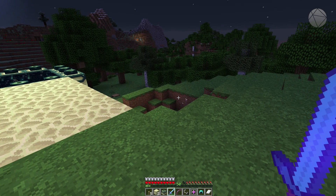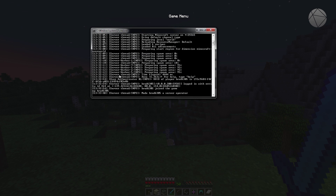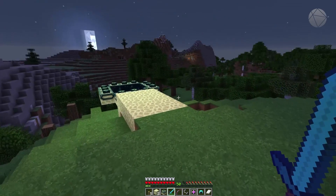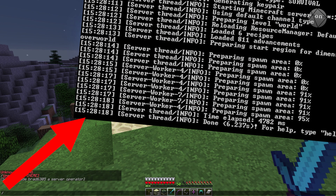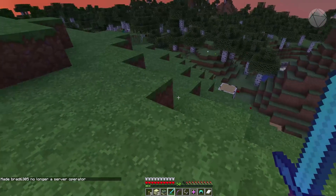Now if we want to de-op somebody you can do the same thing, and from here on out we don't have to run commands in the console anymore — we can run them all in-game by typing them in the chat. One important thing: in the server console you do NOT put a slash before any command you type. But if you're typing in the Minecraft chat in-game, you precede every command with a slash. If you don't put the slash, it just types into the chat as a message. So to de-op, you type '/deop' and then their username.